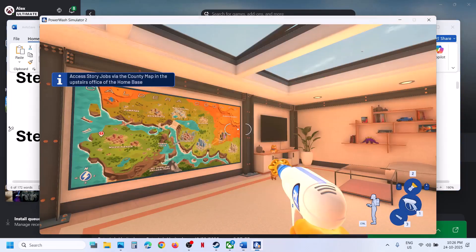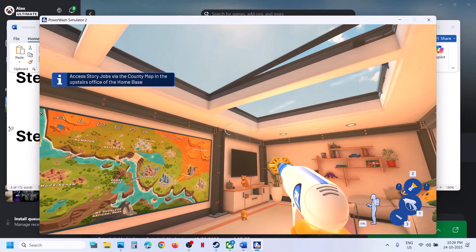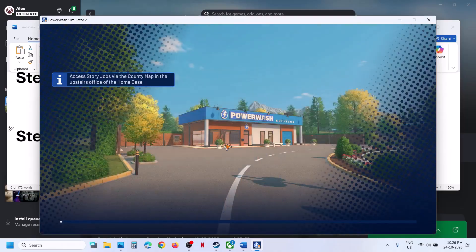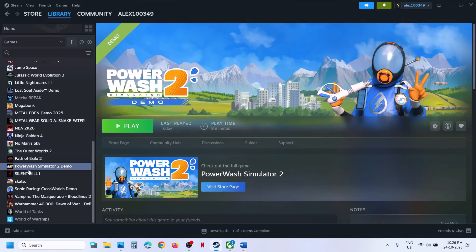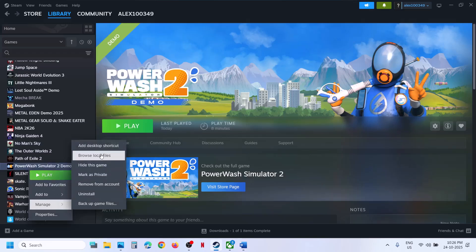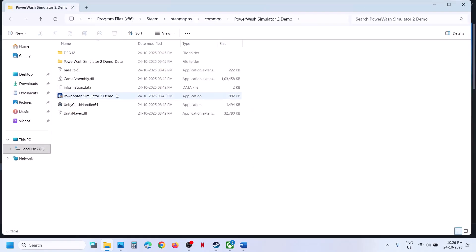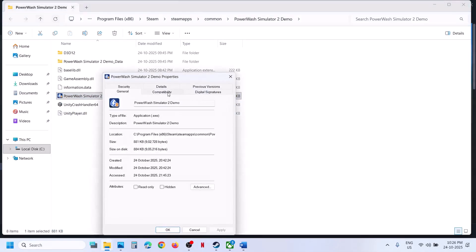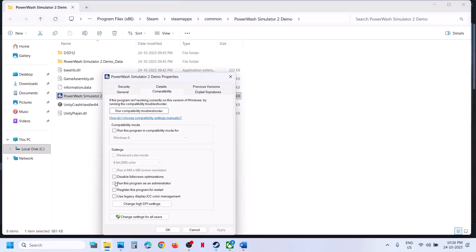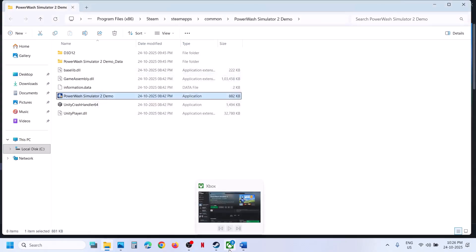The next step is to run the game as an administrator. Close the game and go to the game installation folder. If you have the game on Steam, right-click the game, select Manage, click Browse Local Files, then right-click the game exe file, select Properties, go to the Compatibility tab, check 'Run this program as an administrator,' hit Apply, click OK, and then launch the game.